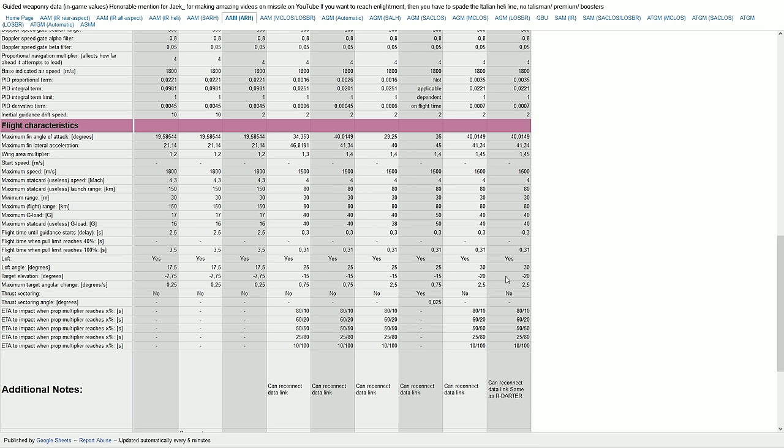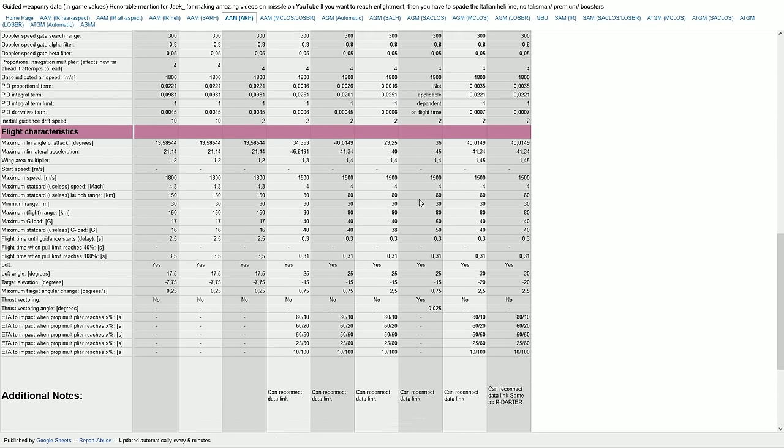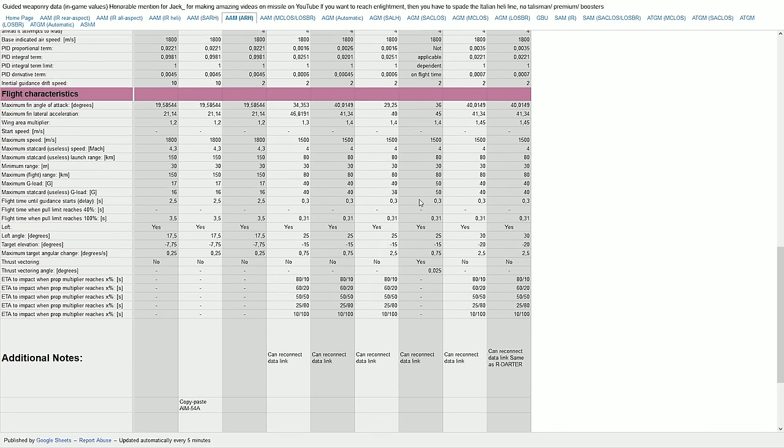Loft angle: all missiles loft, with two lofting a bit higher. They can attack targets at higher or lower elevations than you. There's also maximum target angular change, which I believe may be the maximum degrees the target can turn before the missile loses lock. Thrust vectoring is only present on the Mika. The Mika can reach 50 g in very close range in real life, decreasing at longer ranges, and this will apply to all these missiles in game.